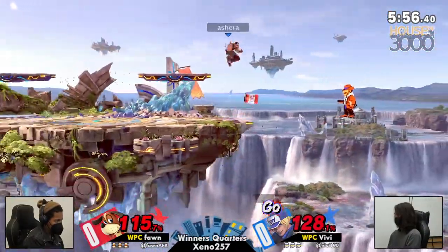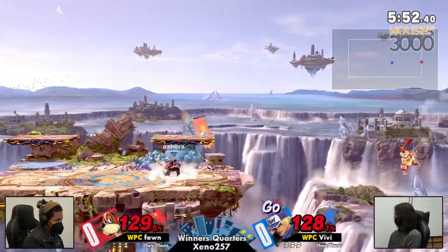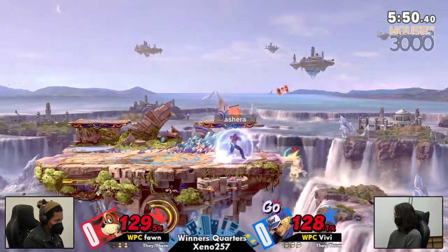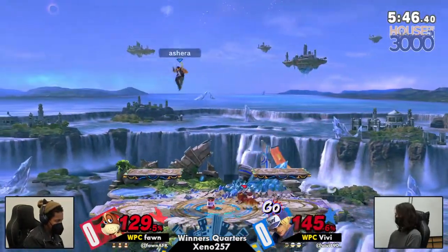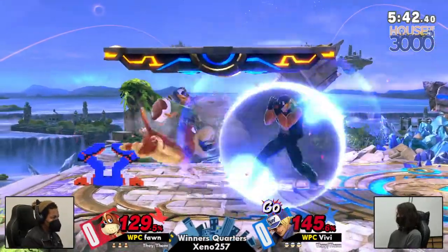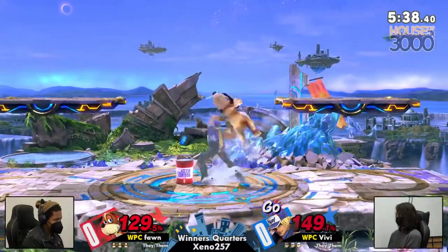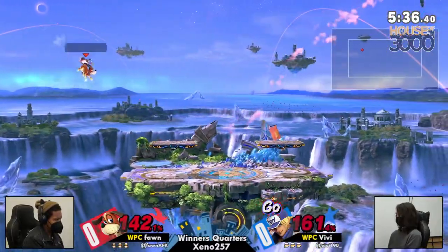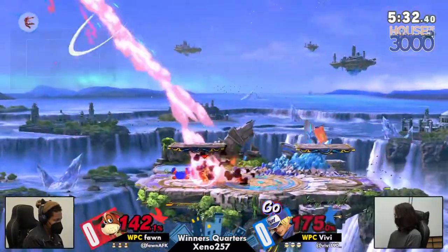Parrying the explosion — little flex right there. The late dash attack was nothing, that was such a great linger, but not enough. We're basically sitting at even. Terry's got some weight, so that up air won't do it. Gotta be careful for those can setups. Terry's moves just have so much lag on Fawn's shield — it's hard for Fawn to retaliate after a burn knuckle or a power geyser.